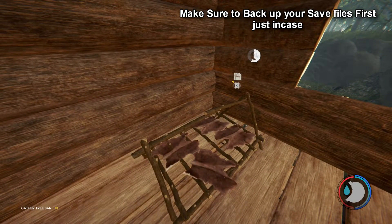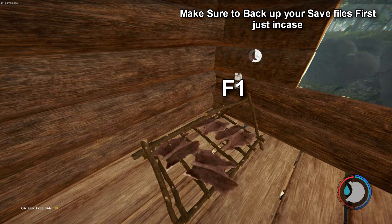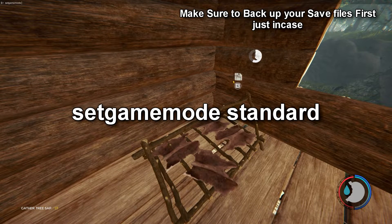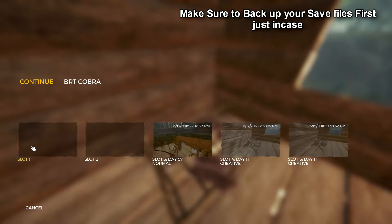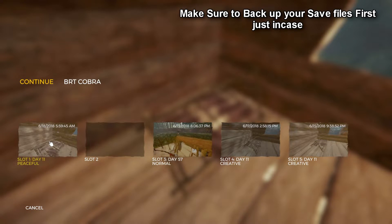Okay so I'm in my creative mode now. I'll hit F1 and type in: set game mode standard — then a space and then write standard. Nice and simple, press enter. Now I'm going to save in my empty slot. Save to slot one. When I press C and hold it to save, you'll see that it's turned to peaceful. So it's already gone from creative to peaceful.